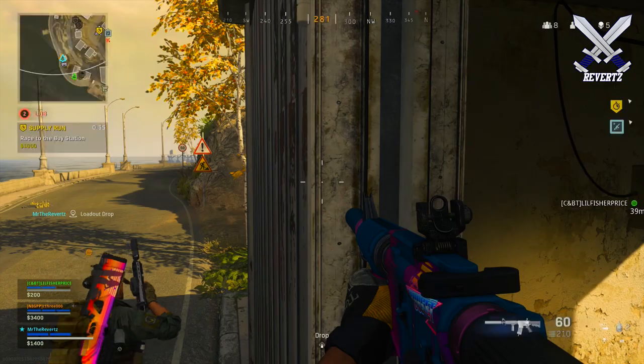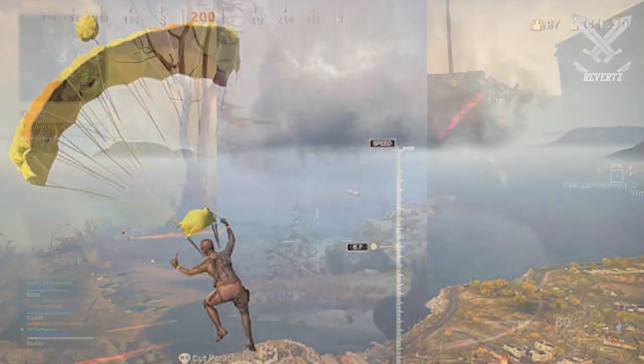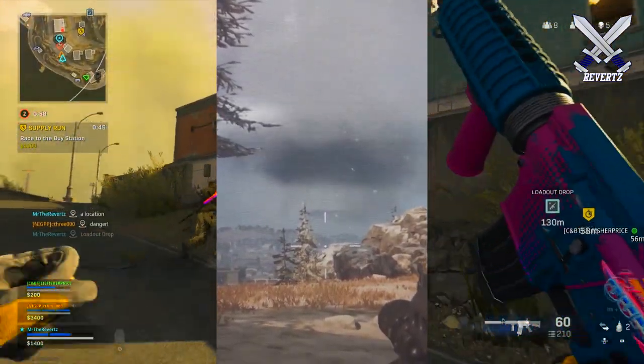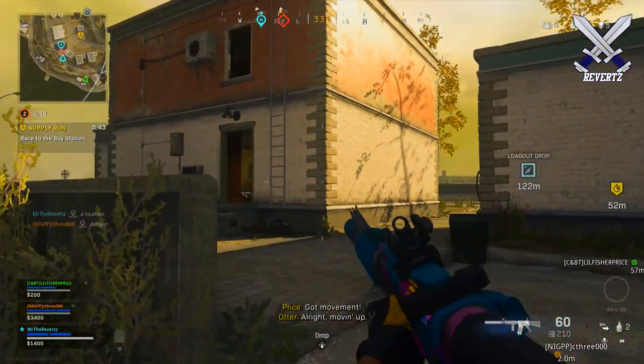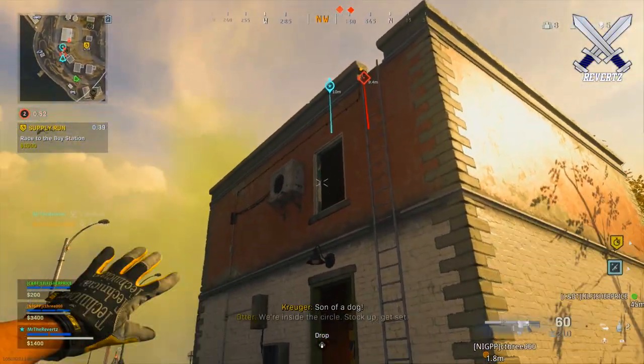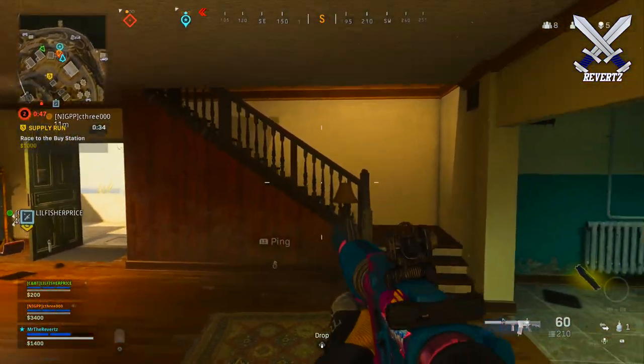Some players are even experiencing this weird storm cloud spawning onto the map, and lightning can even be seen shooting down from it. One can be seen at the airport, and then here's another player finding one around the downtown park area. The meaning behind these storm clouds is unknown too.